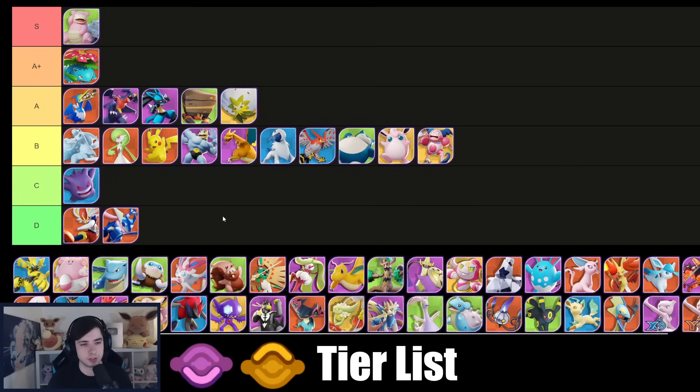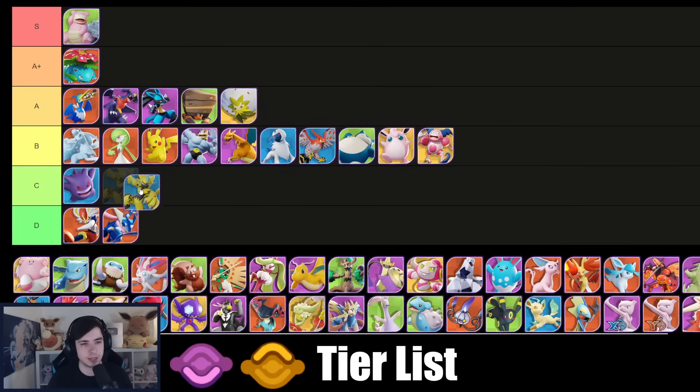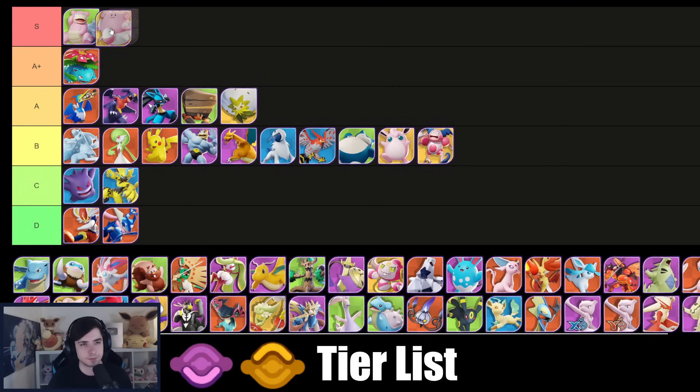Gardevoir is also a solid B tier when it comes to top and bot path. Aura is falling a bit behind again — it always gets buffs but it doesn't feel like it does all too much most of the time, kind of weird. Blissey to me is still easily S tier — I don't know if I want to put all healers into S tier, but yeah Blissey is very very strong, nothing else to say really.